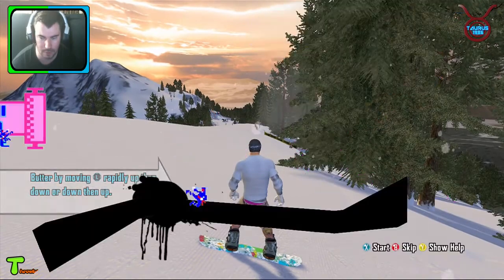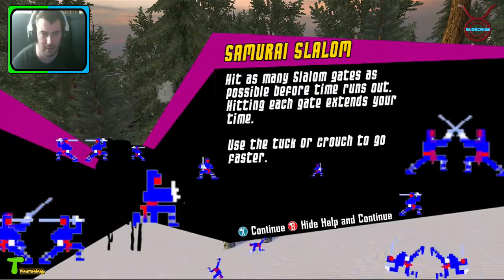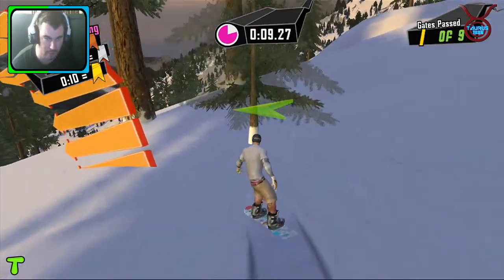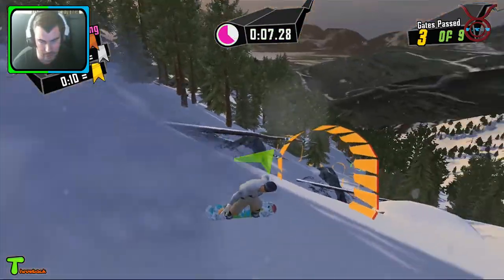So this is where you go — you press X to do this. This is the Samurai Salem Challenge, let's start this. So you've got to guide yourself through. I missed it. You hold down A to be quicker and you do tricks as normal in snowboarding games.